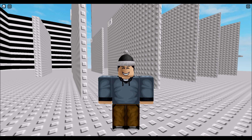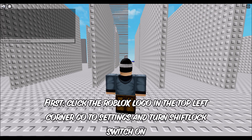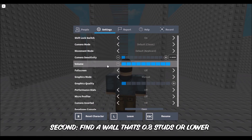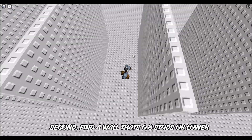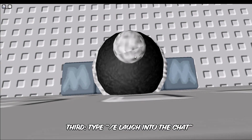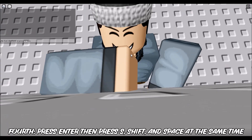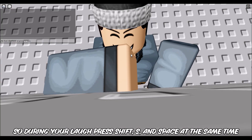To make this glitch easier, I broke it into four steps. First, click the Roblox logo on the top left corner, go to settings, and turn shift lock switch on. Second, find a wall that's 0.8 studs or lower. Third, type slash e laugh into the chat. Fourth, press enter, then press S, shift, and space at the same time.